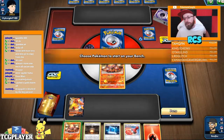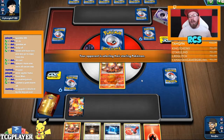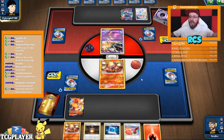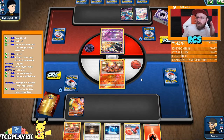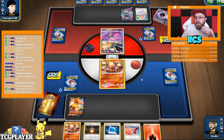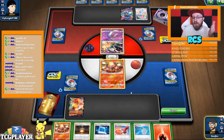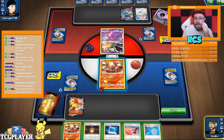Dragapult is blocked by Big Parasol — yes and no. The bench damage doesn't go through, but no one in their right mind is going to play four Parasols just to protect all four bench Pokémon. You're probably going to put one on the mon you're scared of getting knocked out. At the same time, Dragapult is going to use Toolscrapper. It's kind of the same situation as Stealthyhood — it blocked a lot of things, but only Mew3 decks really played it to that extent.